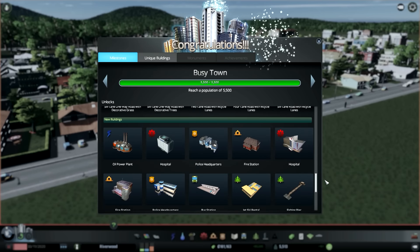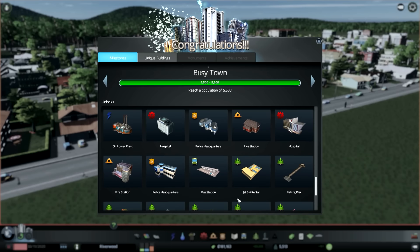Oil power plant, hospital, police headquarters, fire station, hospital! Fire station, police headquarters, bus station! I don't think we had that in the previous season - like we had those assets, but this is kind of like the legit deal.